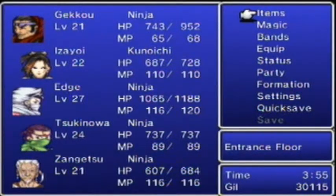Let's go over some of the items you can get. You can get the Killer Bow, which is a pretty good one for Izayoi, and an Ashura, which is a pretty good ninja sword you can equip on Edge. That is for the first floor chests that will randomly be generated. On the second floor there is a Black Belt Gi, which improves strength and is pretty good armor, and a Mithril Hammer, which is a pretty good item for Geku.